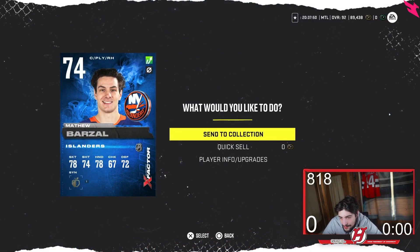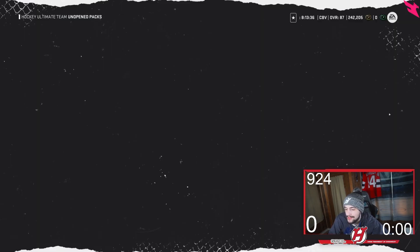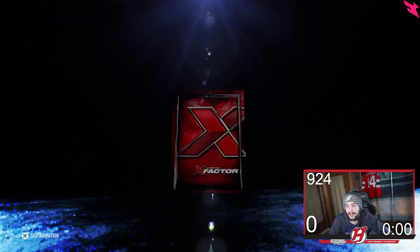Barzal and Connor back-to-back in a pack. He's looking for any right-handed forward that's good, so hopefully we're hoping for Ovi, McKinnon, Barzal, Eichel, Stamkos — really just so many different options. I hope we got one of them at least. Come on.